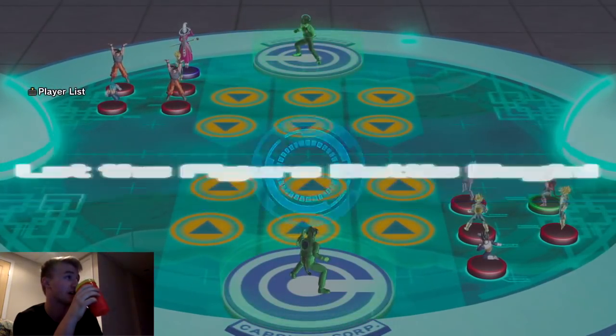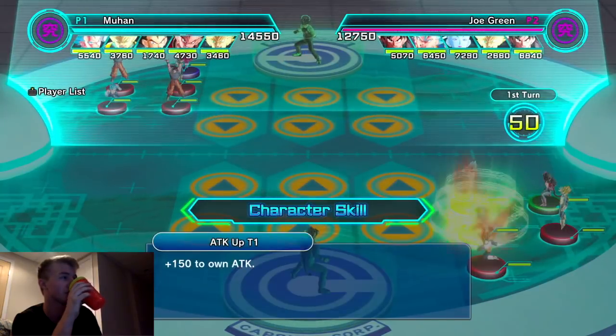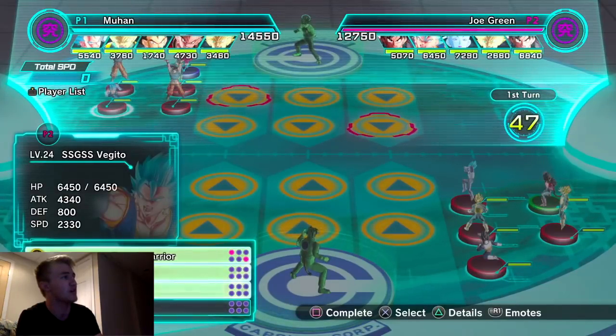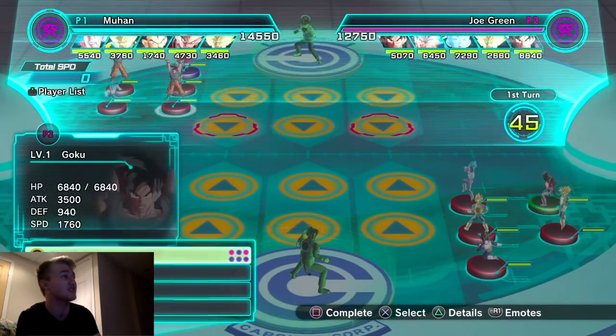I'm going for the ult right away because I had to see the double Spirit Bomb Goku. I'm checking for special effects — nothing. You don't have anything on this. You don't have anything. That is insane.